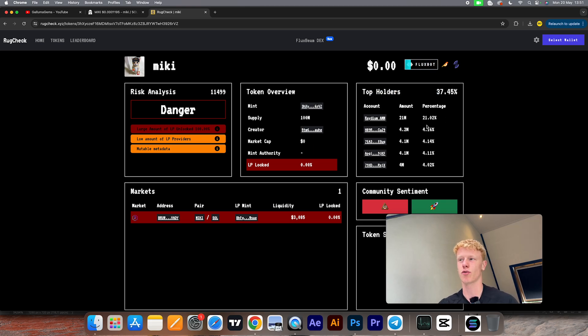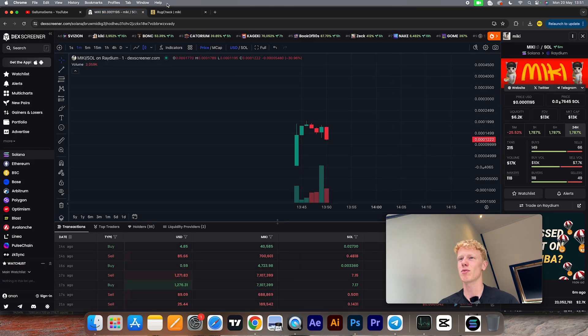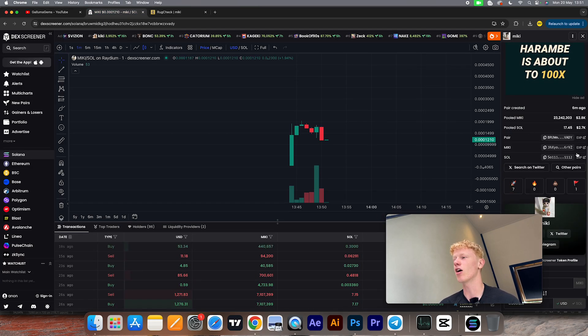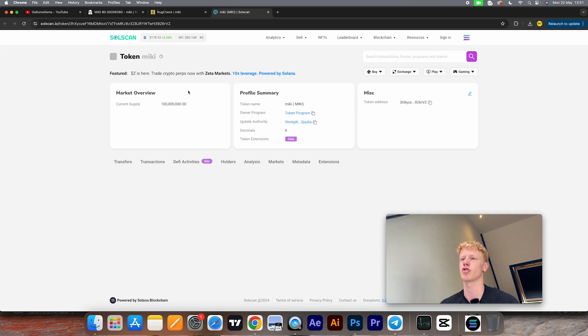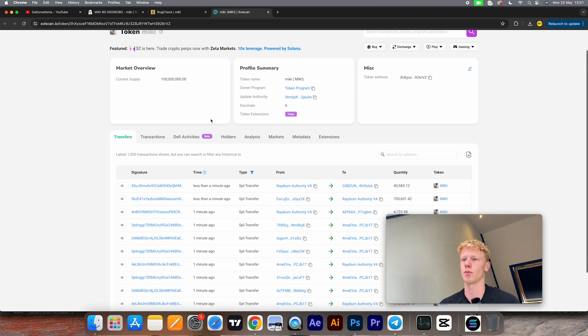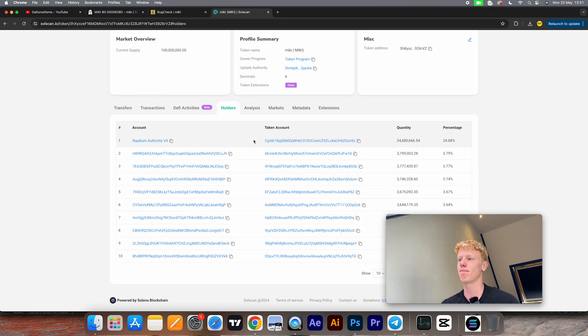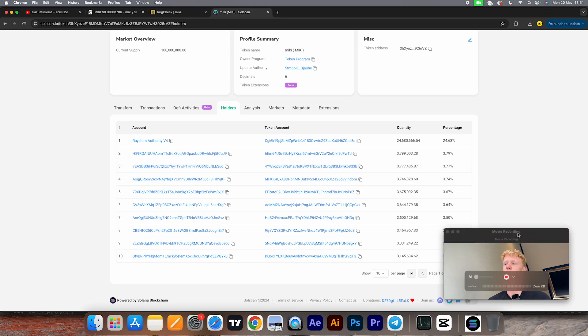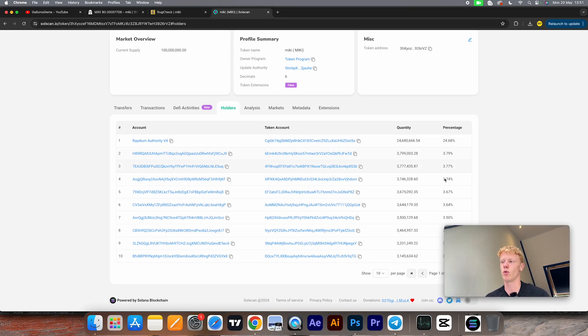The top holders section is really important. Go to the contract address, click through to Solscan, then click on Holders. Make sure nobody is holding a large amount of the supply. Right now we can see nobody is holding more than 5%, which is completely fine. When a token is really small, people may hold bigger amounts simply because you can buy like 1% of the supply for just one Solana — so that's acceptable.